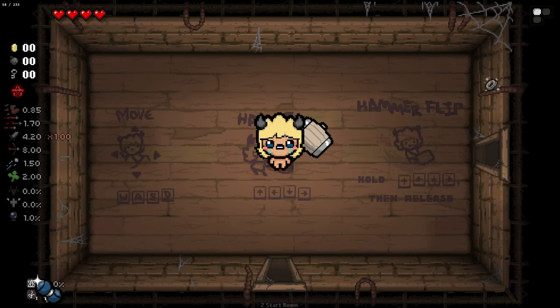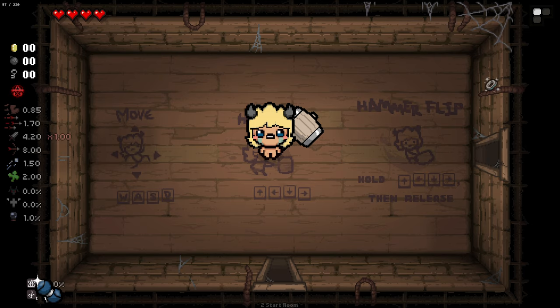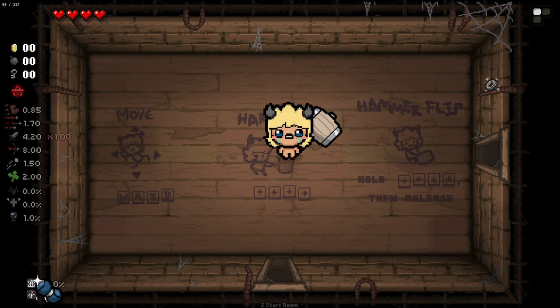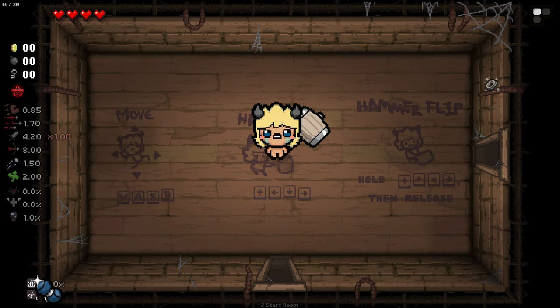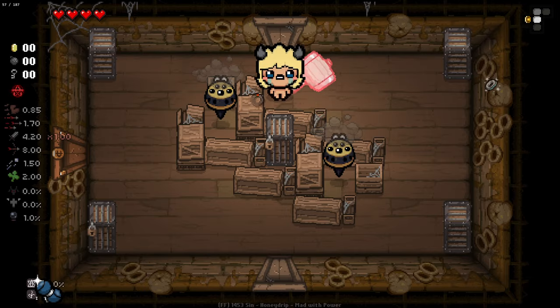Hello everybody and welcome back to another episode of Isaac. We're jumping in for another character showcase, this time from the Kicks and Giggles mod — this is Wayne. This character is all about smashing with a hammer. We can either double tap to do a smash or hold to do a hammer spin. As I said before, this mod is a pretty big one — it adds four new characters each with tainted versions and a bunch of new items. I'm pretty excited about this one. It seems like a fairly strong character.